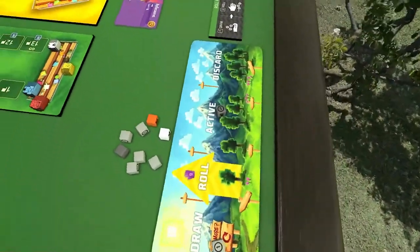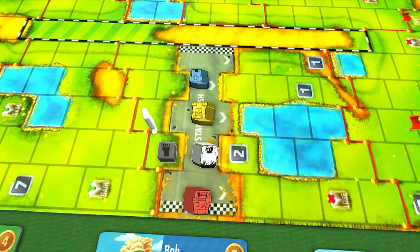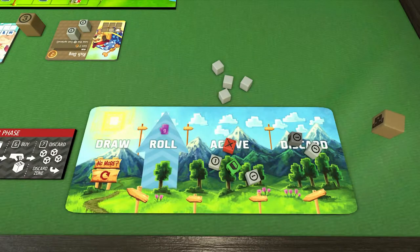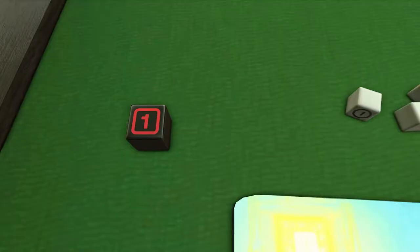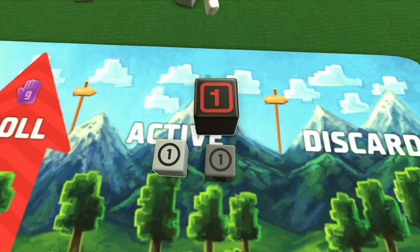Let's talk about what all the different symbols on your dice mean. Footprints are movement, used to move your runner along the race track. Coins are money, used for purchasing new dice, additional movement, and some other costs. Coins you don't spend are lost at the end of each round. Credits serve the same purpose as coins, but they can be saved to use during future rounds. Credits are square, coins are round — that's how you tell them apart.